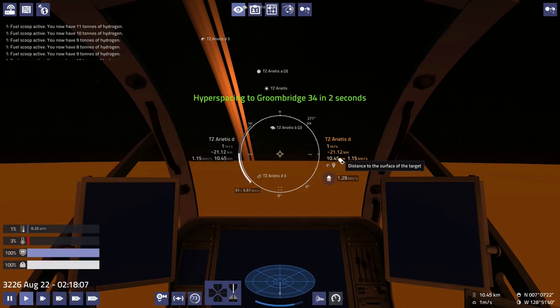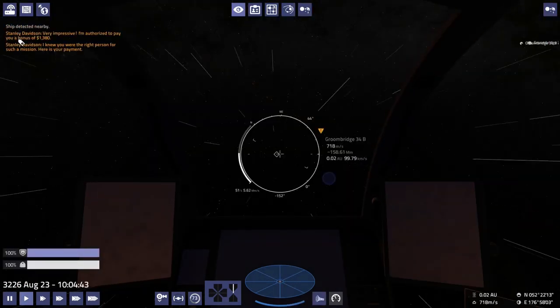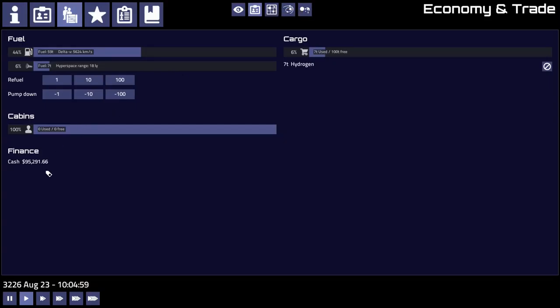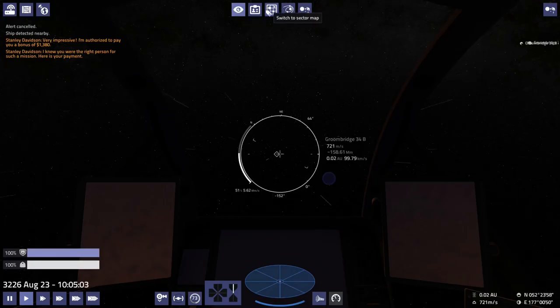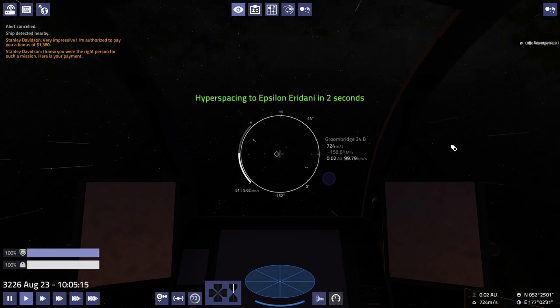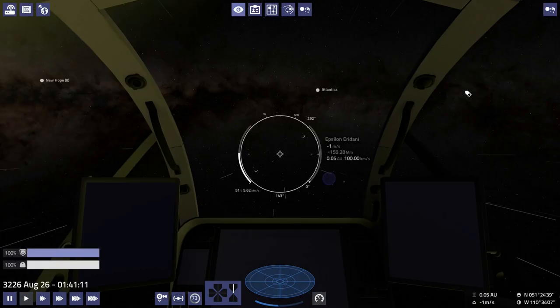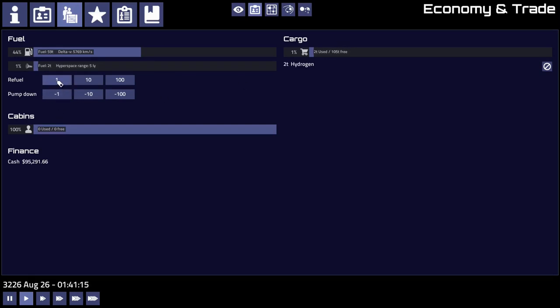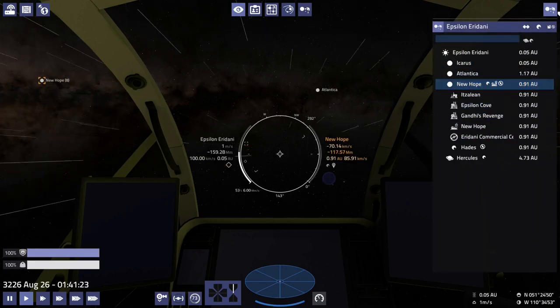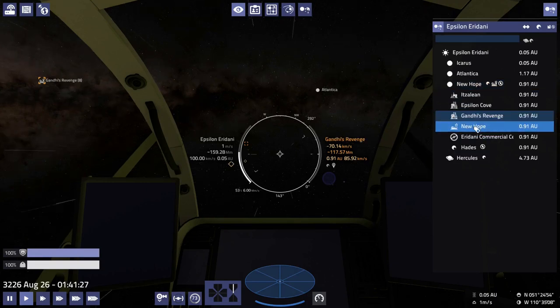When we get to Epsilon Eridani, we'll just pump up whatever extra fuel we have in our tanks. A bonus! I always like bonuses. It's not a great bonus, but better than nothing — 8,000 credits. That'll definitely cover our repair fees from the last mission and might even cover the cost of another shield generator. Only two tons. So, New Hope — we go to New Hope on New Hope. Gandhi's Revenge. Haha.